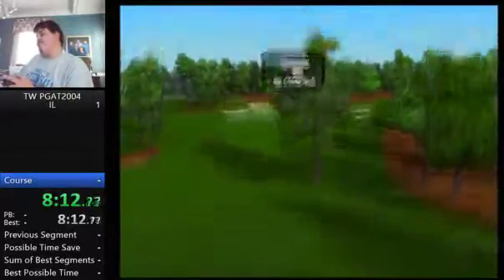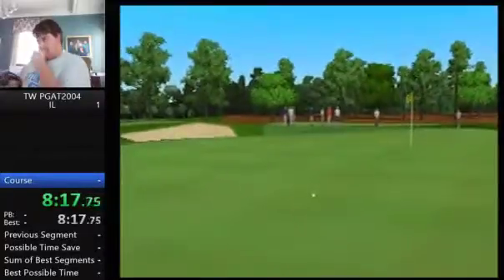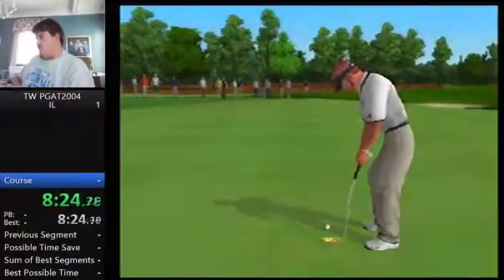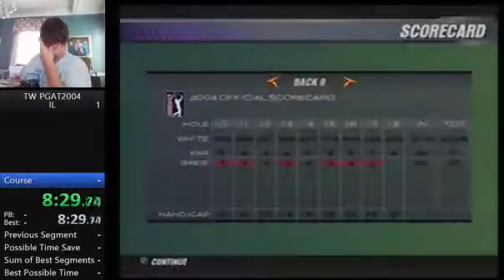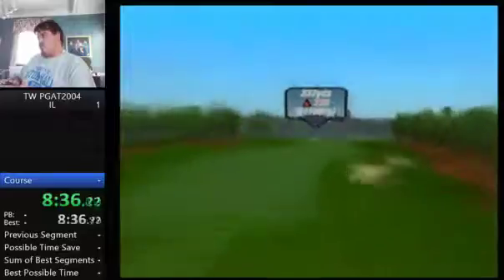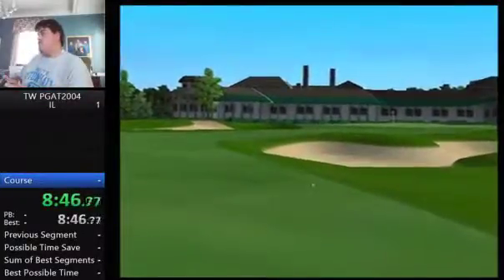Whichever wind direction players have faced so far, they'll get another feel on this hole as it's headed in a different direction. A gaping bunker in front of the green stands ready to swallow short shots. The final hole at Pinehurst offers a stunning view of the clubhouse. Avoid the long, deep bunker right of the fairway, and you'll have a mid to short iron onto the green. The green side bunker on the right is particularly tough.